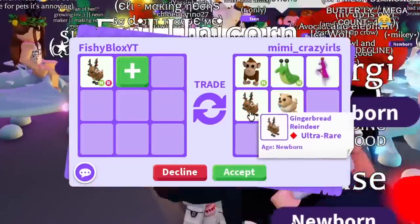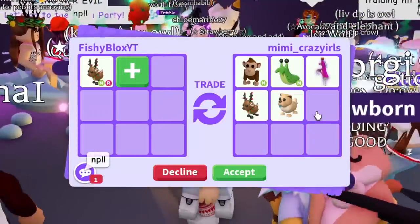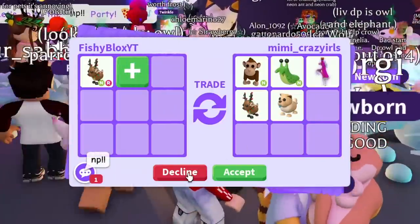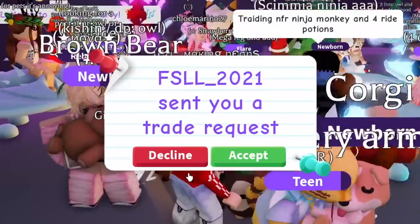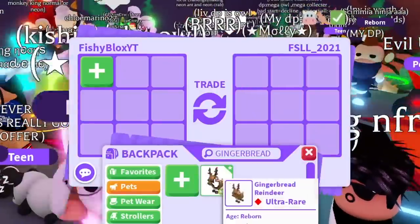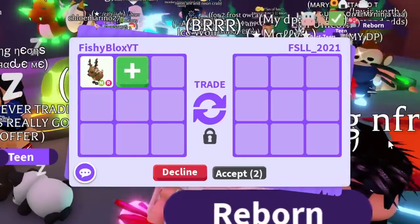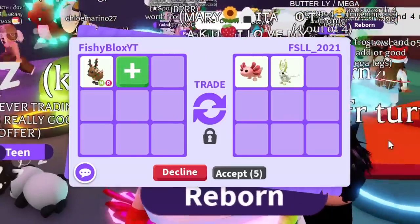They even added the tan chow chow, which I'm pretty sure is a Robux pet, and another gingerbread reindeer. Another tempting offer, but we're going to keep trading. I feel like I should accept an offer now though — the more time passes, the less rare this becomes. I feel like it doesn't have much value anymore so I'll eventually have to decide.